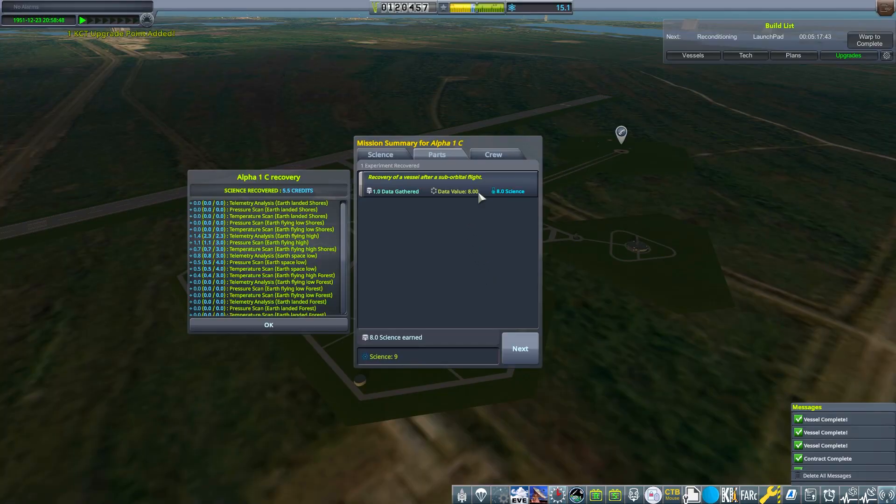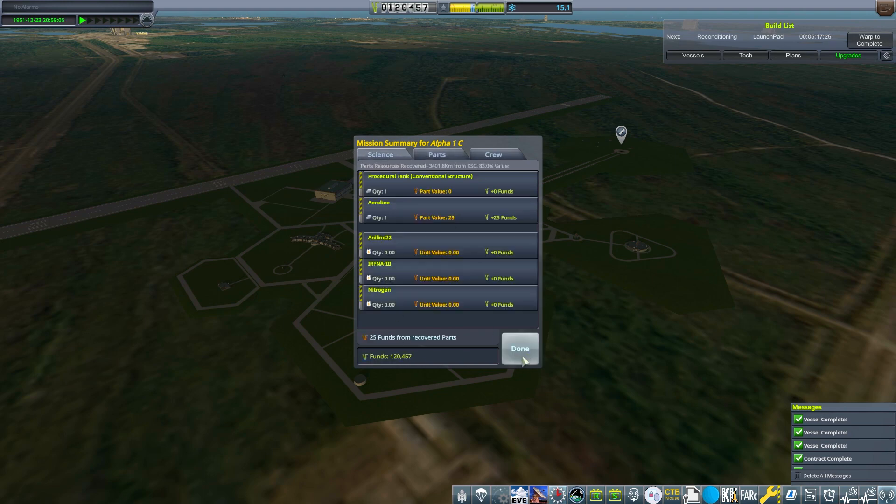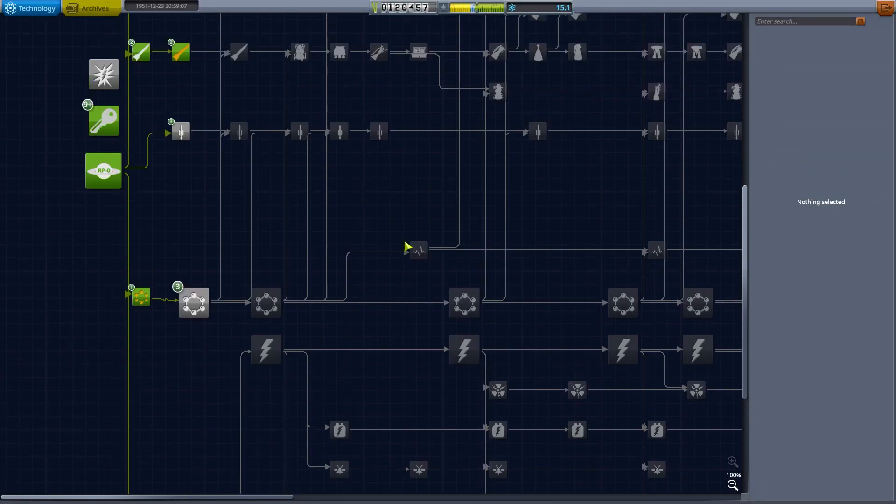We have got a lot of science. We've got eight science from suborbital flight, and we're playing on hard mode — I thought this got pulled down in hard mode, maybe it's normally ten. We've got some science coming from here as well, so we're now at a total of 15 science. We've got nine science already. Let's have a look at what we can spend it on.